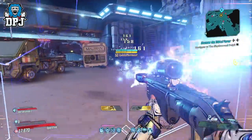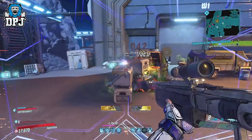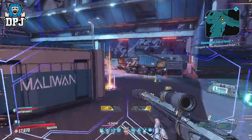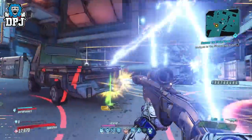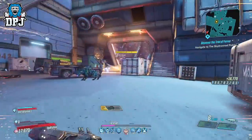It also allows you to farm bosses so easily. You can fast travel and it keeps its stacks. You can go down and keep its stacks, and pretty sure you can also die and keep the stacks — as long as you don't quit out and load back in, or go into your inventory and switch out the shield, you'll keep the initial stacks, which is pretty cool.